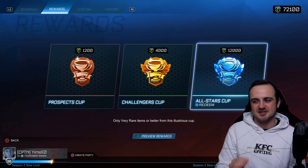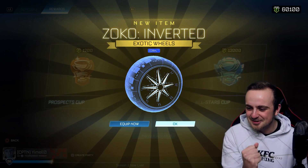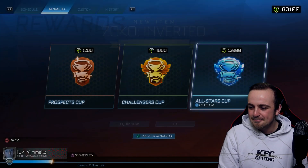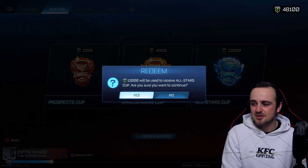In 10 attempts surely we're getting an exotic or a black market — come on! Yes! Cobalt Zoco wheels — that's the one! Painted exotic, not bad. And Terrakinesis — that's okay too. These All-Stars cups are delivering.